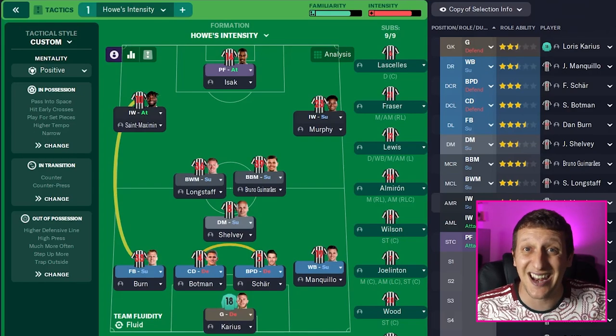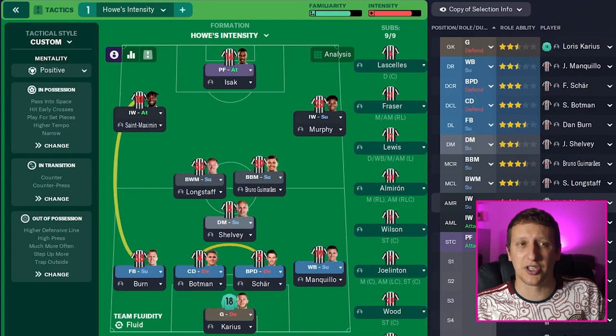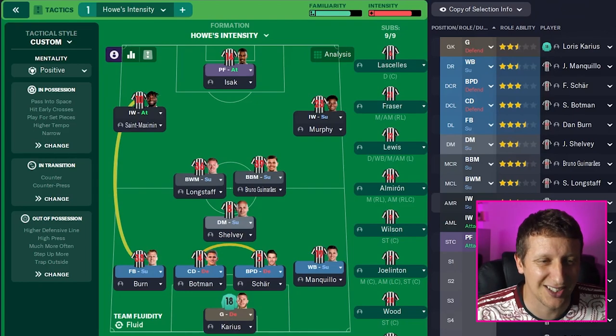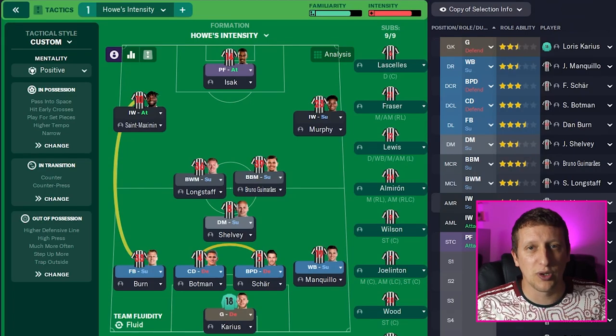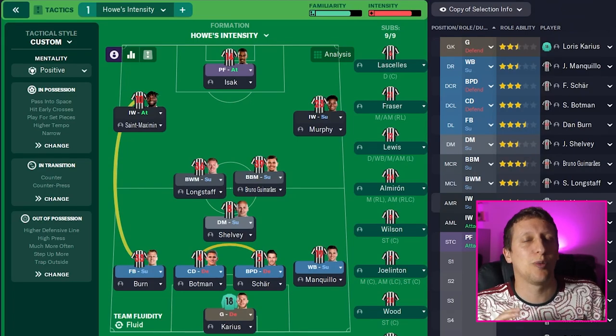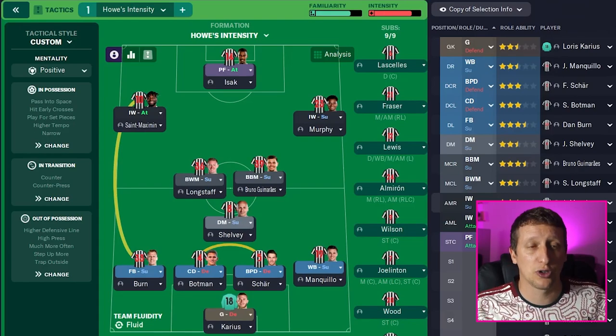They invite a press from the centre-halves, and then they often pounce when the ball has gone out wide or gone into a DM. So we've got a few little opposition instructions set up that way. There's sometimes a high press, sometimes a mid-press - we've started with a high press here. They do like the centre-halves and the goalkeeper to have the ball, but the moment it goes into a DM or out to full-backs as well, they'll go and hunt.